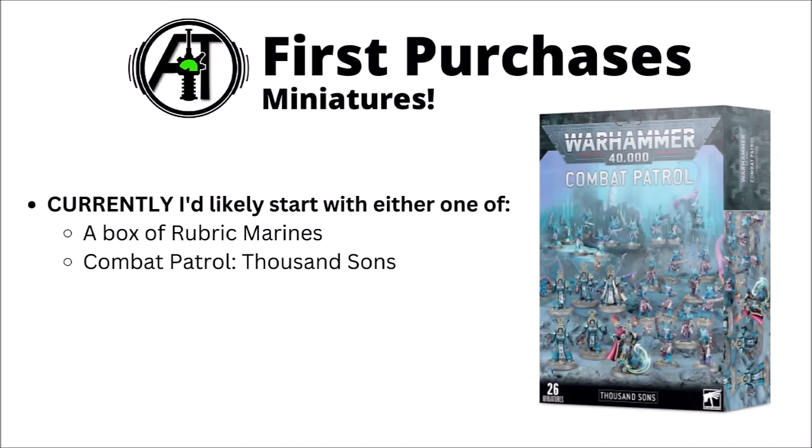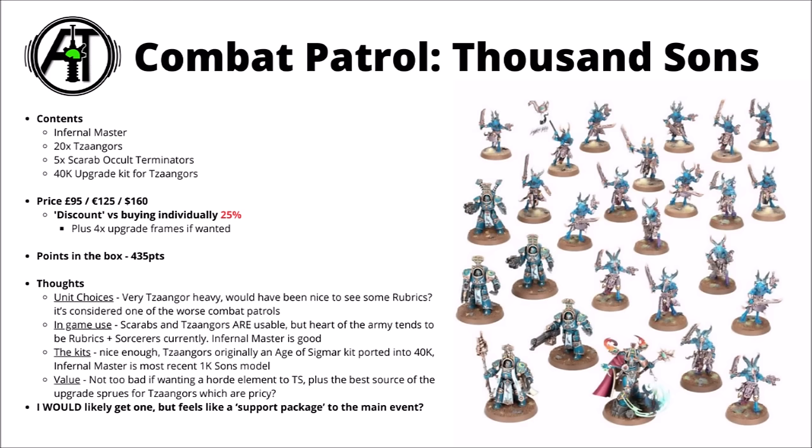Moving on to miniature purchases — with 40k armies I usually tend to recommend the Combat Patrol as the first thing to go for, though for Thousand Sons it's genuinely less obvious. The Combat Patrol box is Games Workshop's discount offering, and in the Thousand Sons one you get an Infernal Master, 20 Tzangors, 5 Scarab Occult Terminators, and a 40k upgrade kit for Tzangors with chainsword and auto pistol options. This one does get you a fairly significant discount — around about 25% off buying separately — plus 4 of those Tzangor upgrade frames, which if you do want those, this is the best place to get them. It gets you 435 points worth of Thousand Sons and Goatbirds on the board.